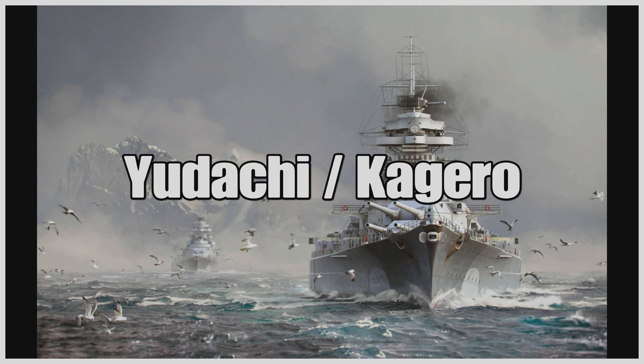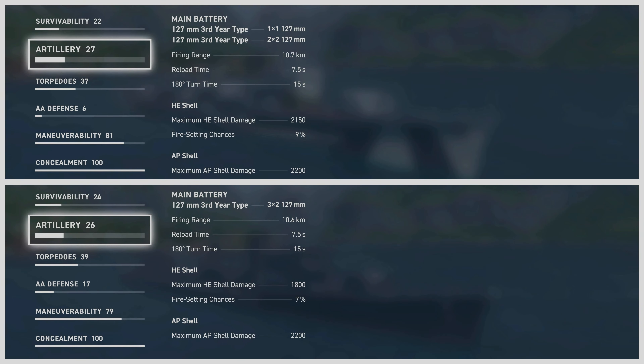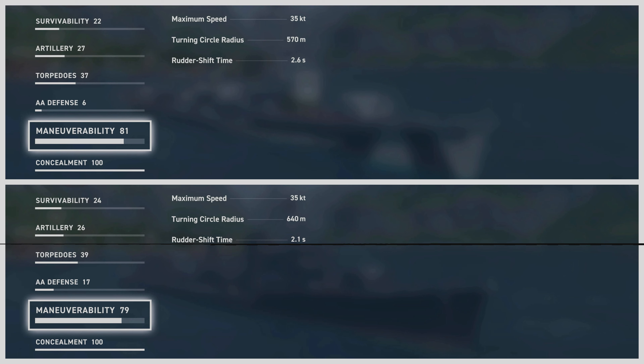The closest comparable Tech Tree ship in the game is probably the Tier 7 Kagero. Both ships are very similar — on the top we've got the Adachi specs, and on the bottom the Kagero, based on my current build. If you want to pause and have a look at these stats in more detail, please do. But there really isn't a lot of difference. The Kagero has a slightly faster torpedo reload, one more gun, but a larger turning circle, and a few more hit points over the Adachi. All in, very comparable ships.